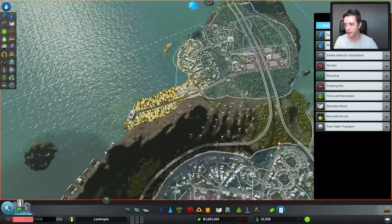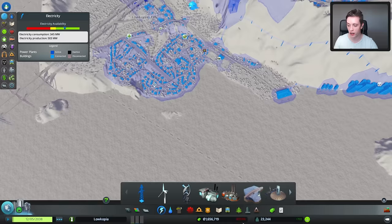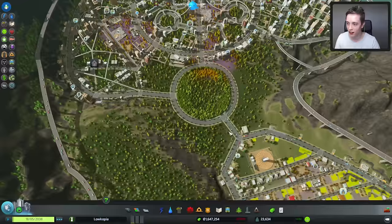Oh, this area also doesn't actually have any electricity — I knew that. Why did I never fix that? Here, have some electricity, harbor. I'm a cruel god right here. My sincere apologies. Okay, we need to make this place functional again. There are people moving in right now, and the amount of expenses — wow. Allowing people to smoke weed is very, very expensive.